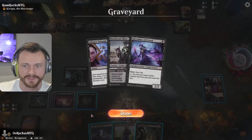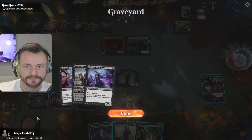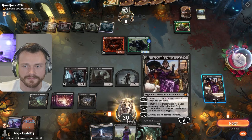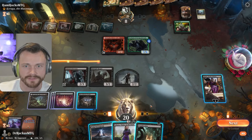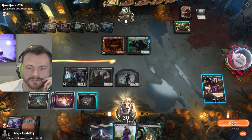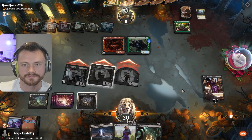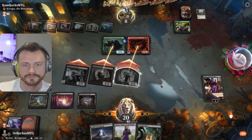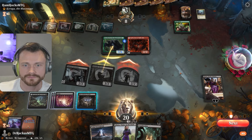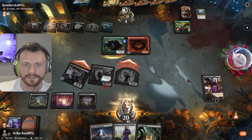Death touchers can get in there. Minus three/minus three isn't bad — I think we can attack all and make this work. Actually, we can't kill the creature without playing Liliana. All right, let's give them the old attack all. Nice, not so bad! Keep it cheeky. Okay, down to four.